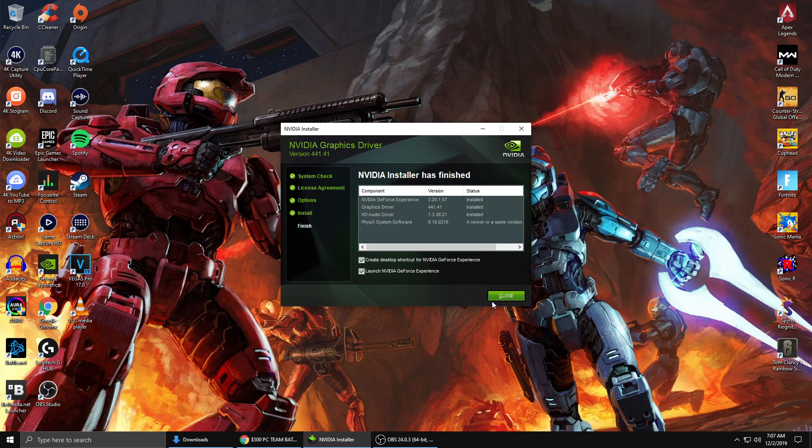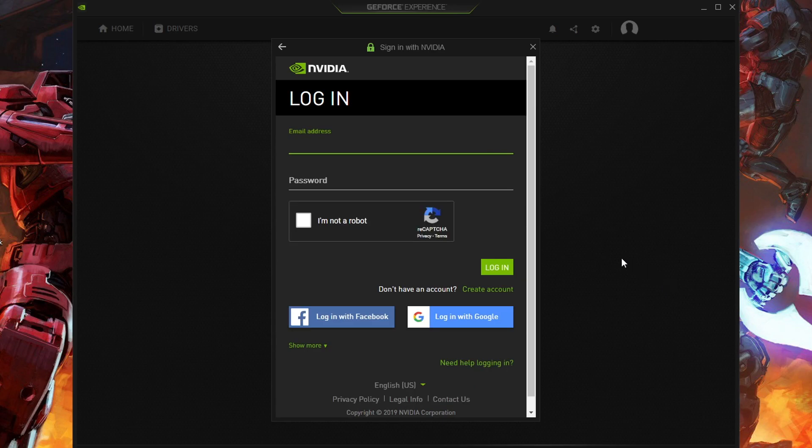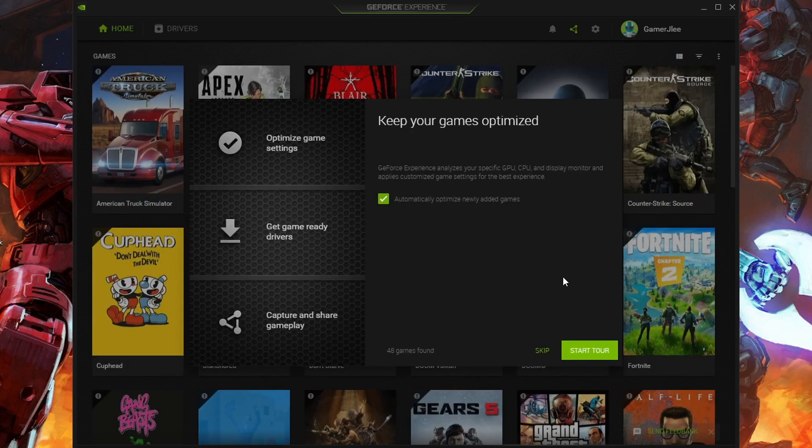Create a desktop shortcut for GeForce Experience and launch it. The first thing you'll need to do is log in. Once you're logged in, you'll see the 'Keep your games optimized' screen — GeForce Experience analyzes your specific GPU, CPU, and display monitor and applies custom game settings. Now this is optional, but personally I like to turn this off and optimize my games myself. This is good for beginners on PC, so maybe keep it on, but I think it's better to tweak the settings yourself as you get into the game. Halo Reach doesn't have that many settings — it's not that complicated.